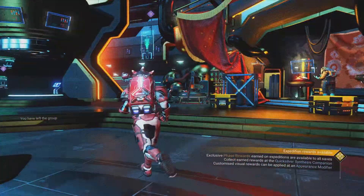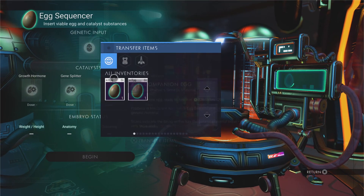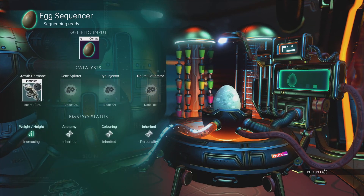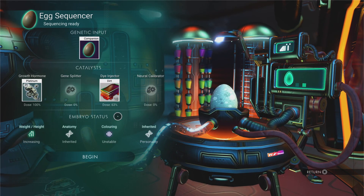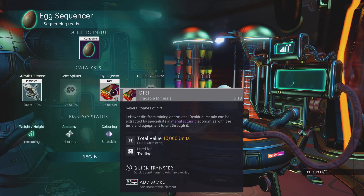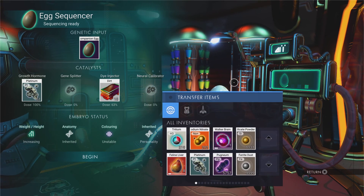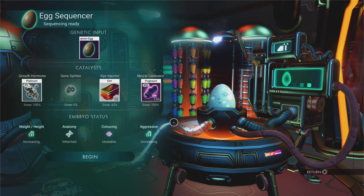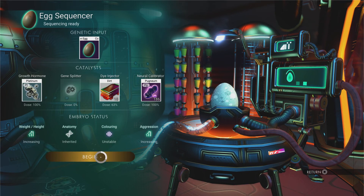Inside the Nexus, over by Cronus, you'll find the egg machine where you stick your egg in. I've put Air Biscuit's egg in and I'm adding platinum to make him super big — you can see it says 'increasing.' Now I'm putting in the dirt — I've put in a whole stack and it's gone to 'unstable' with a dose of 63%, so I'll need to do it again. For aggression I'm adding pogium — dose is 100% for 186 pogium. Perfect.